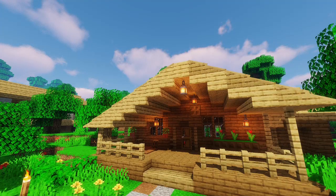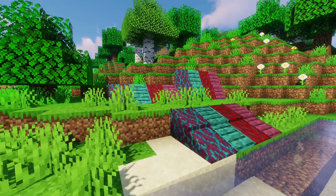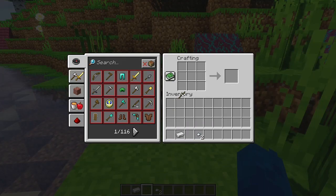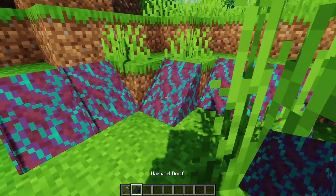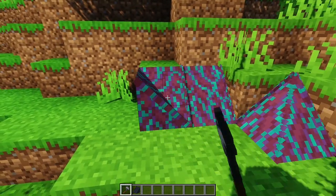Let's start with the new roof changes. I've added the crimson and warped variation for the 1.16 plus versions. Roofs now have a new tool — introducing the roofing hammer! When you right-click with it on any roof that can change its state, it will change it. This is very useful when you make corners or you just want to change the roof.